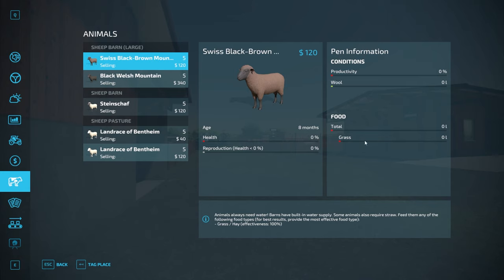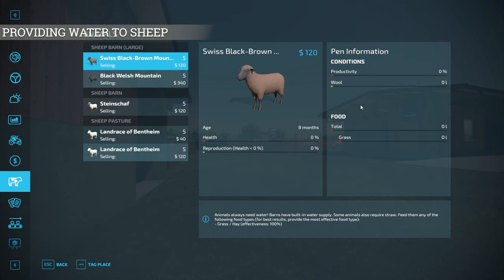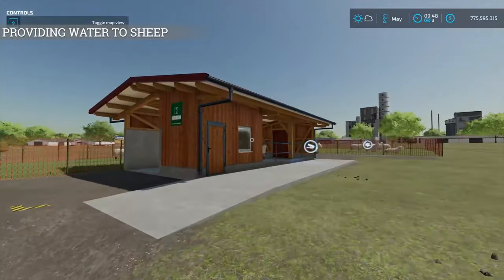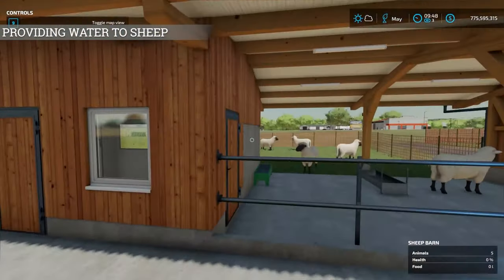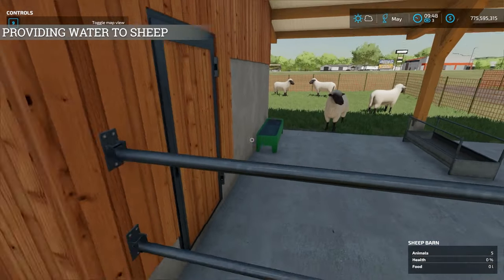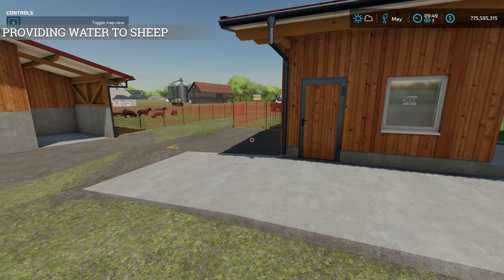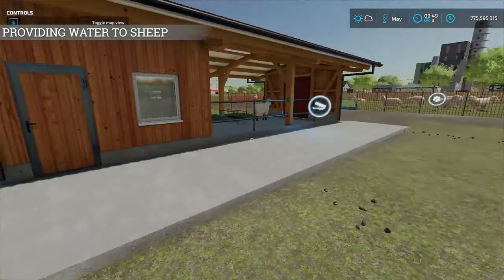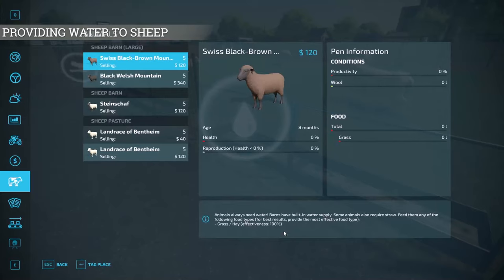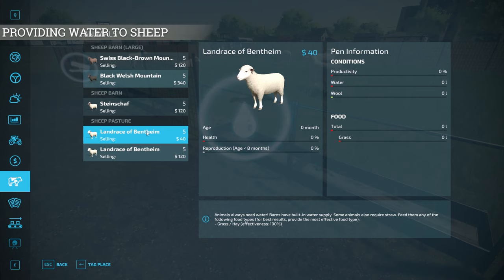Notice there's no cleanliness bar — you do not have to clean the sheep in FS22, which is very nice. There's also no water bar for the indoor barns. That's not because they don't need water — the barns themselves have water tanks built in, so they take care of water for you. However, the outdoor pen does have a water icon, so this one does need water, and in the menu you'll see a water bar that will need to be filled.